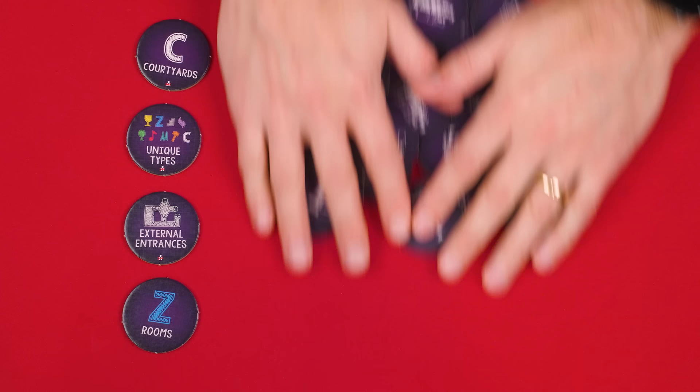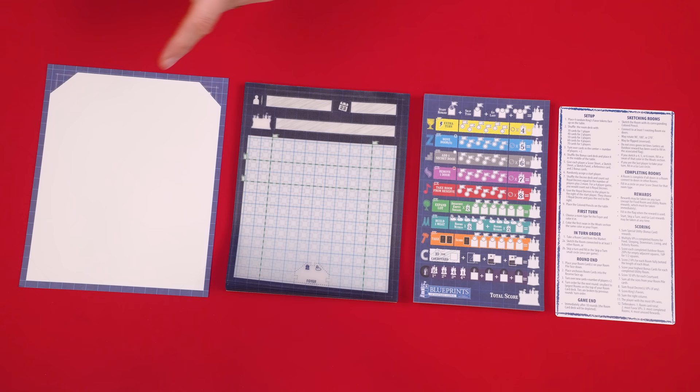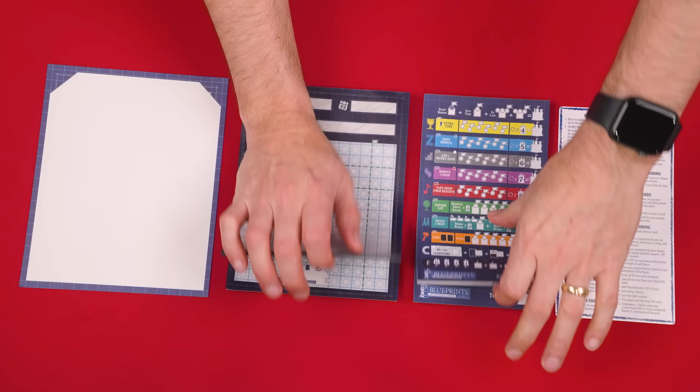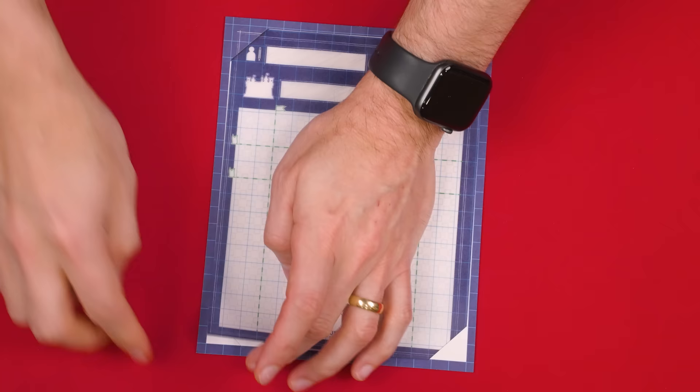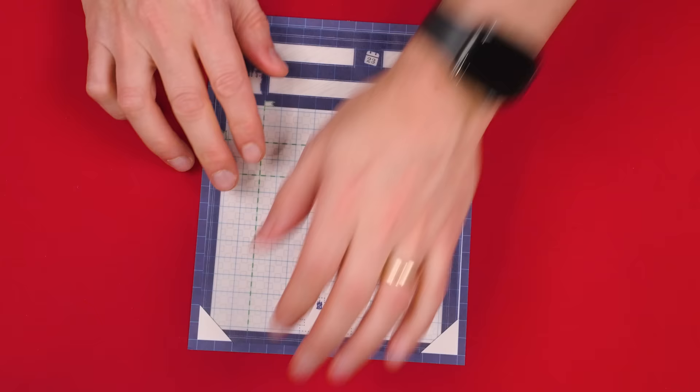These are the King's favor tokens, which you mix face down, revealing four of them in a central area and returning the rest to the box. Then nearby also set the included colored pencils and sharpener. Each player now collects one of these sketch panels, a sketch and score sheet from the related pads, and a double-sided reference card. For this video I'm going to keep my score sheet on the pad for easier writing.